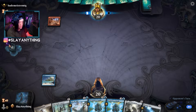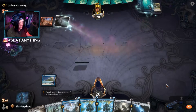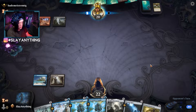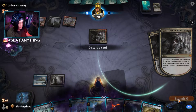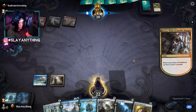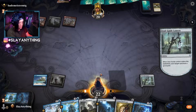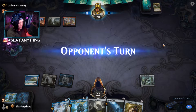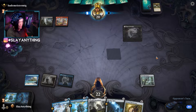Opponent might be playing Rakdos. If so, Soul Guide Lantern will be pretty nice — we can get rid of a Kroxa. We need to draw lands. Opponent plays a Mire Triton, then Kroxa. We discard an Inscription to the Kroxa. We play Soul Guide Lantern and exile the Kroxa. We play a land as a tapland and pass. Now their graveyard strategy is weakened. Getting rid of that Kroxa was very worthwhile.